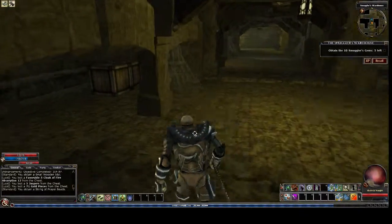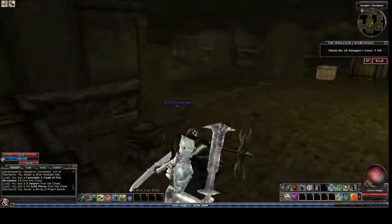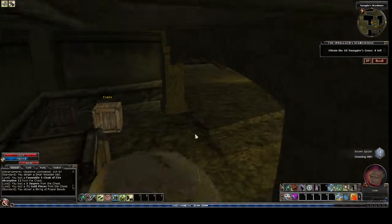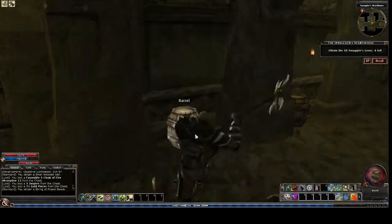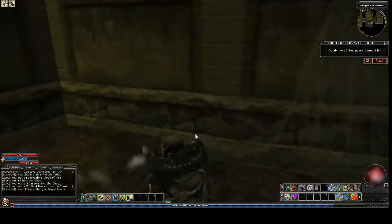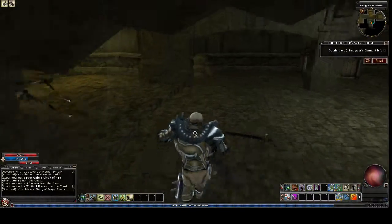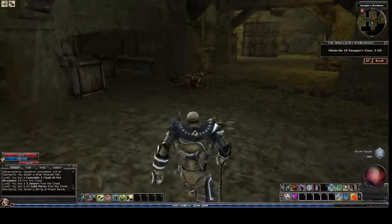We come down here and we've got to fight some spiders to go across. Four left. Actually I think the rubies are only in barrels - I'm not really certain. I smash everything. I guess if I wanted to do it quicker I could just smash barrels. There could be another boss spider in that corner room over here.